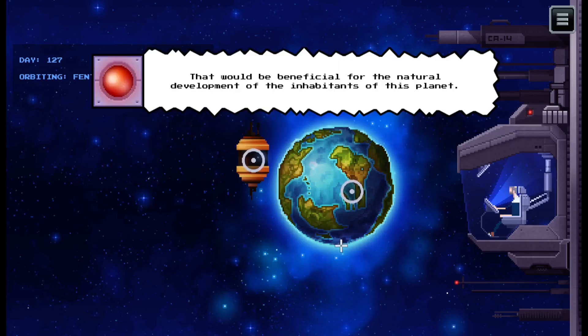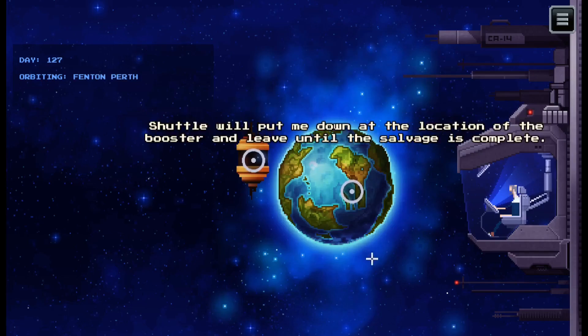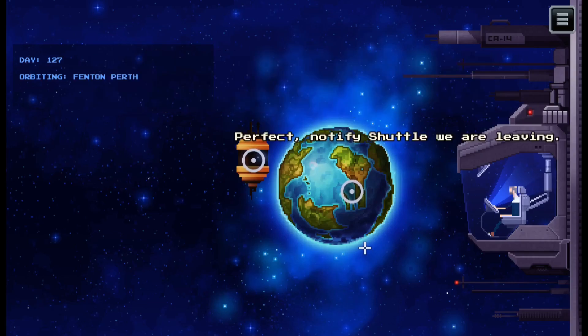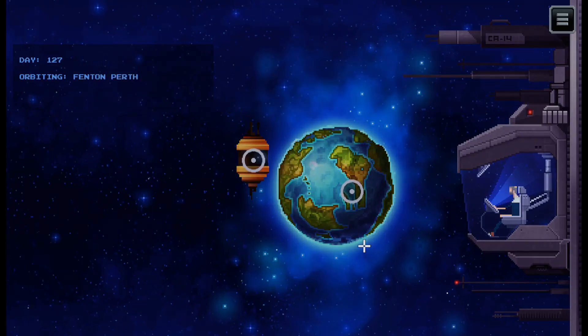I will go down there and salvage the dromium from the crash site before I dismantle it. That would be beneficial for the natural development of the inhabitants. However, regulations force shuttle to perform a stealth deploying maneuver. We need to minimize the risk of detection by the inhabitants. Shuttle will put me down at the location of the booster and leave until the salvage is complete. Notify shuttle we are leaving. Captain, I've updated your info pad with the necessary procedure for mission success.